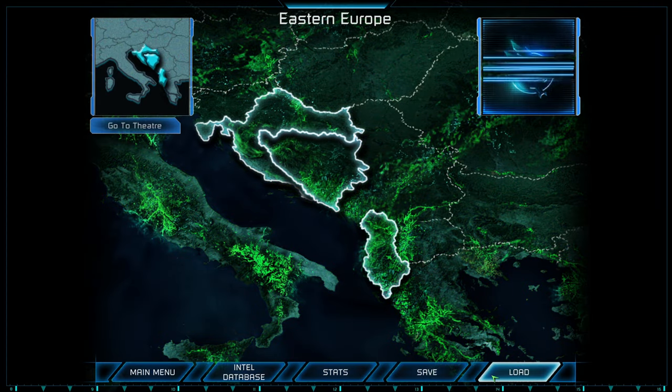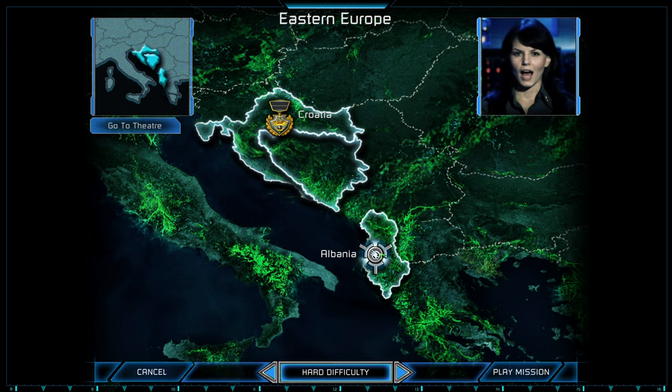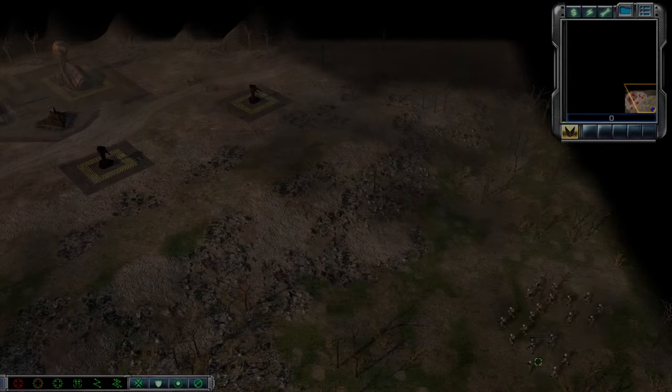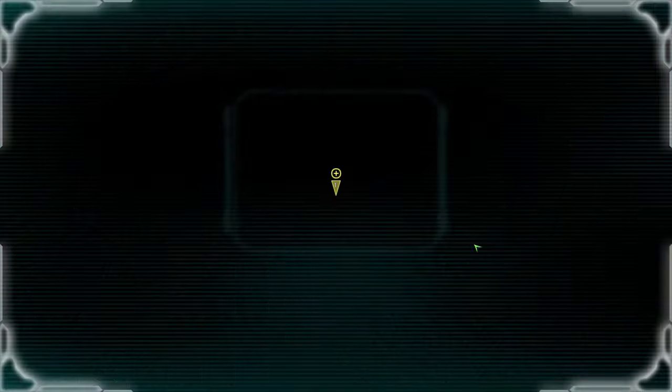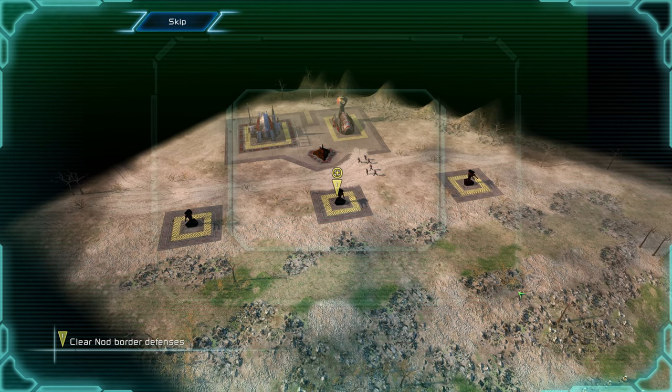Welcome back to Command & Conquer 3 Tiberium Wars Advanced, and welcome to the next mission in Eastern Europe. Incoming transmission: Knoth's perimeter defenses must be covertly eliminated to allow our main ground forces through undetected.